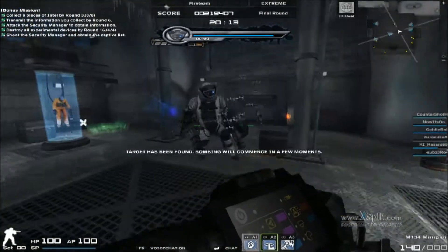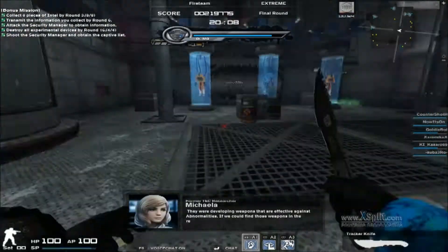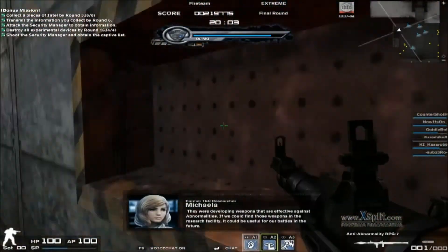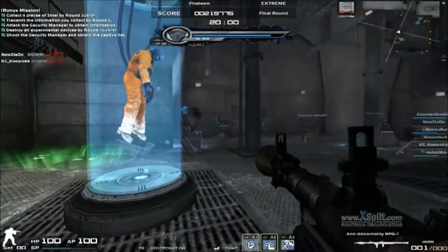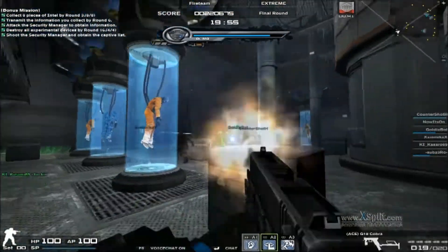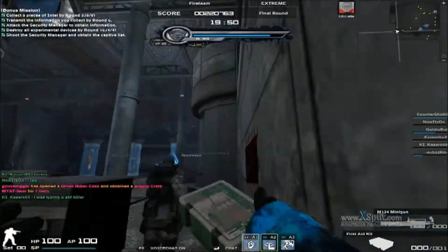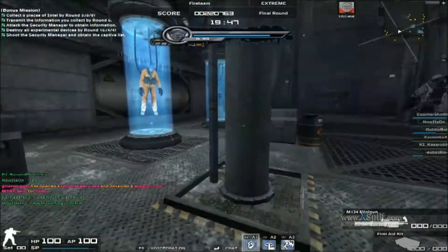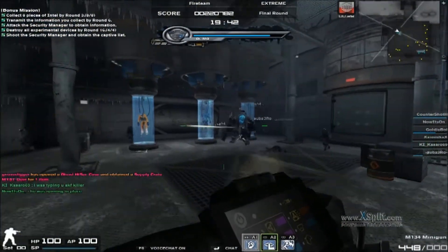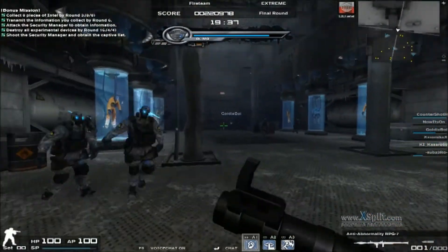Another key point is distance. You should always keep your distance from him so that when he starts rushing — sometimes he's facing the other direction but then all of a sudden turns around real quick and rushes at you — you would have more reaction time. You have more time to decide whether you should go to the left or the right.